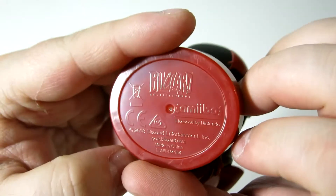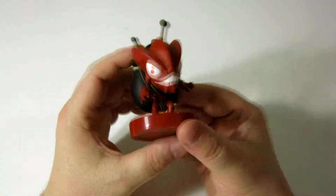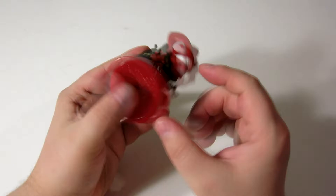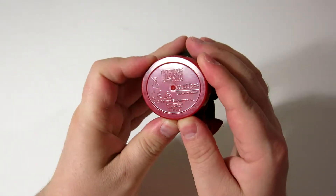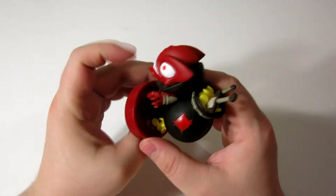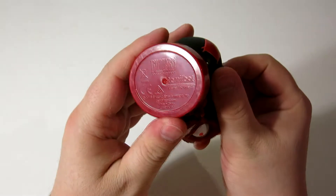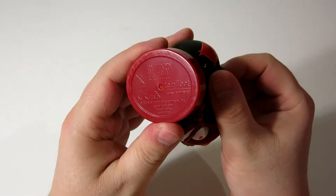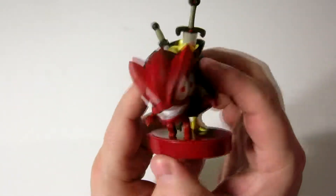The little base has 'Diablo 3' on there. It's got Blizzard Amiibo branding — I feel like Blizzard made it themselves, which wouldn't really surprise me. It's got a different look. Even the base is oblong rather than like a circle. I really do feel that Blizzard made this. And apparently it's only available at GameStop, which is kind of crazy.